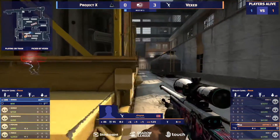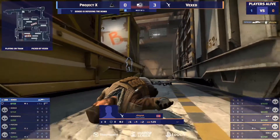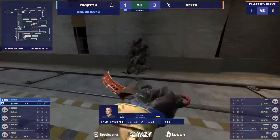Both will get deployed. The flash has blinded Sensei only momentarily. Shine dropped, Sensei's found it. He hasn't got a kit — does he have the time? Yes he does, plenty of it. It's an easy round, Project X take it. But that got very scary for a second, nearly the 2-3-1 happening — denied.